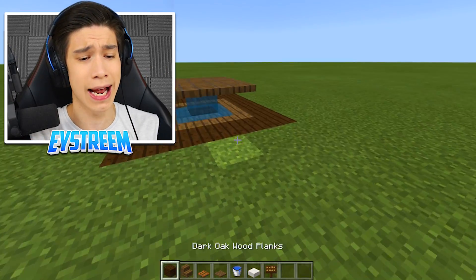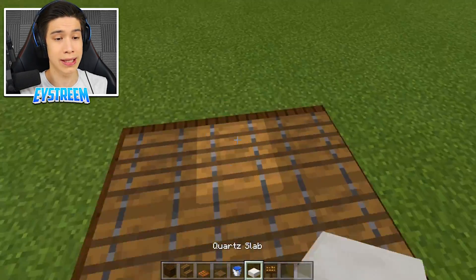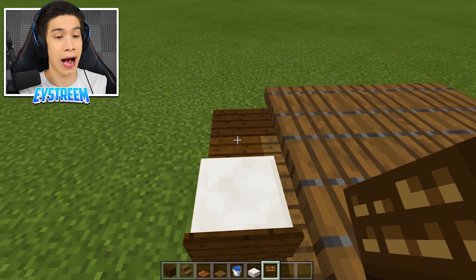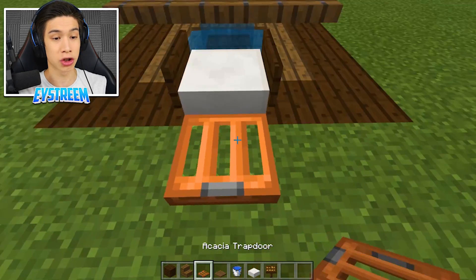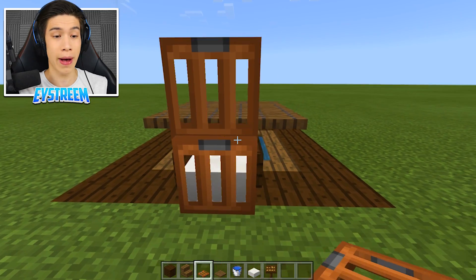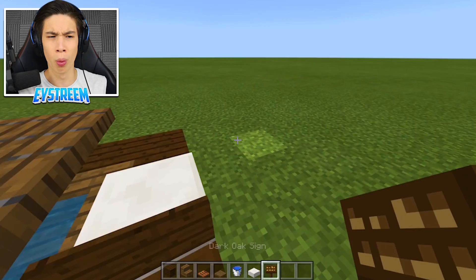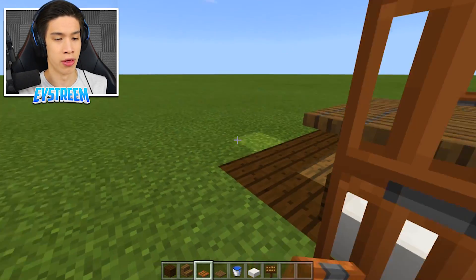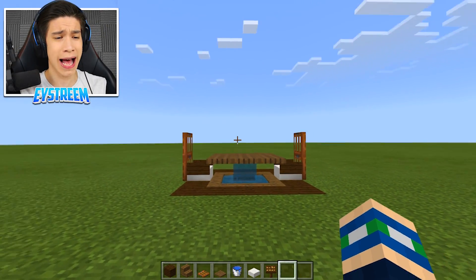Have a look at that - is that not a beautiful table design? This will really impress your friends. Of course, you can't have a table without chairs. Grab your quartz slabs and place them on either side. Then chuck out your dark oak signs on either side of the quartz slab, place an acacia trapdoor facing into the slab, then crouch and place another one on top. You've got a really nice chair design with this floating table. Finish off the chair on the other side, and voila - there is our water floating table!